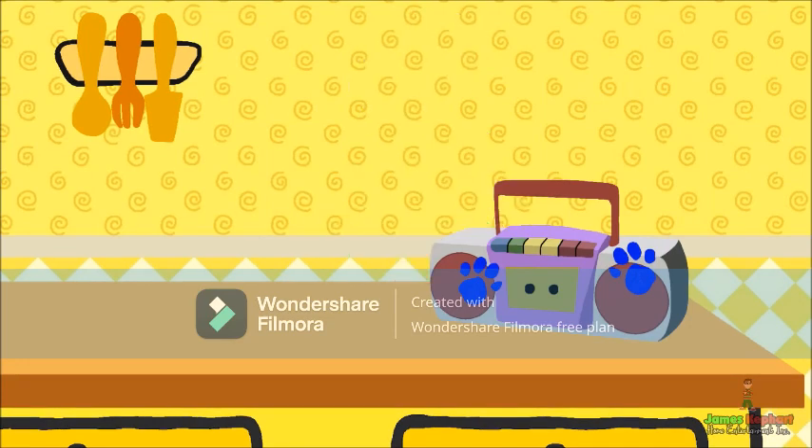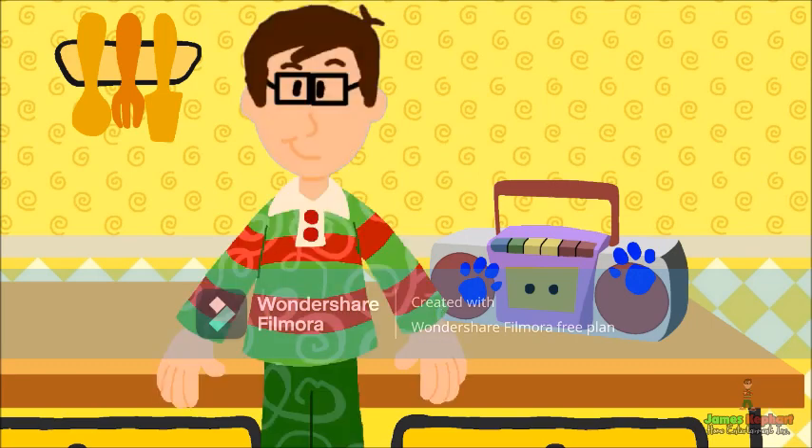Biscuits! So, where's the clue? Behind you! Oh, it is a clue. It's a clue. You know how you can tell this is a clue? Because it's got Blue's paw prints all over it. It must be one of Blue's Clues.